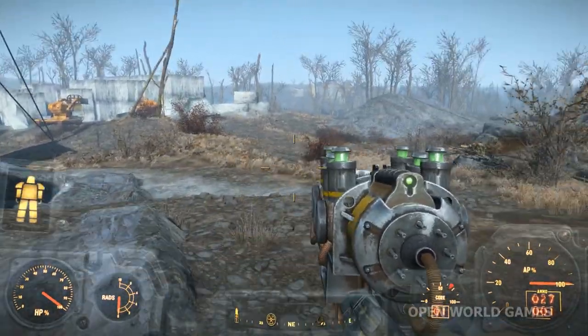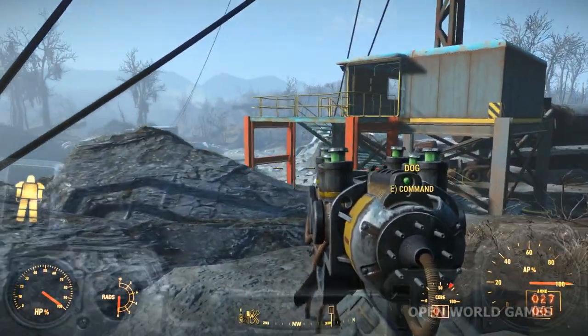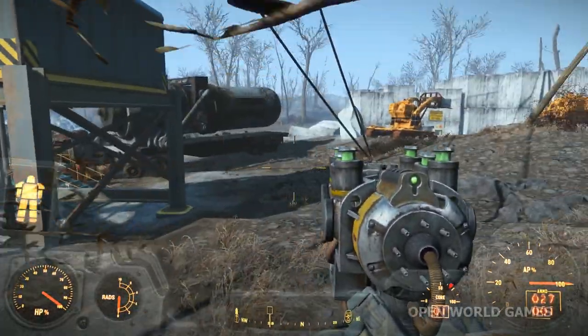Once you have snuck your way through with the sneaky sneak, you can find a quarry. Next to this you will see some machinery near a large block of stone or whatever material this is.